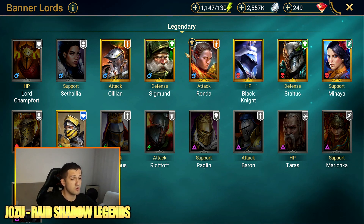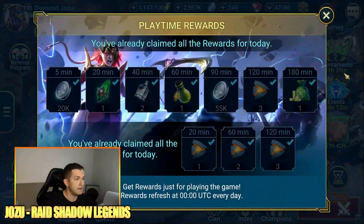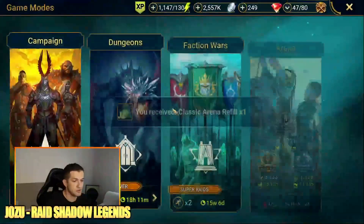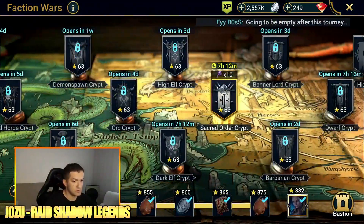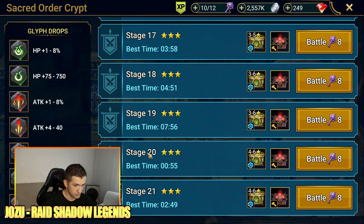That AOE provoke doesn't work on bosses, so it's much better used on waves. That's just my two cents on how you should approach farming here. As I've shown, you get almost completely the same rewards on stage 20 as you get on stage 21.